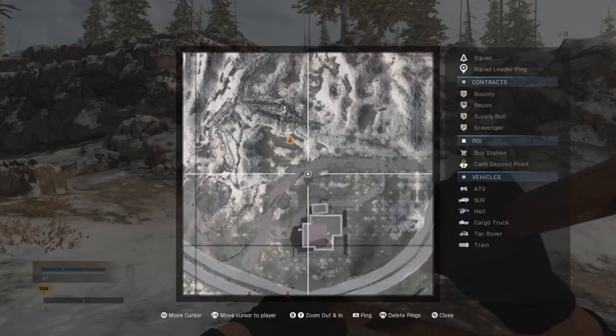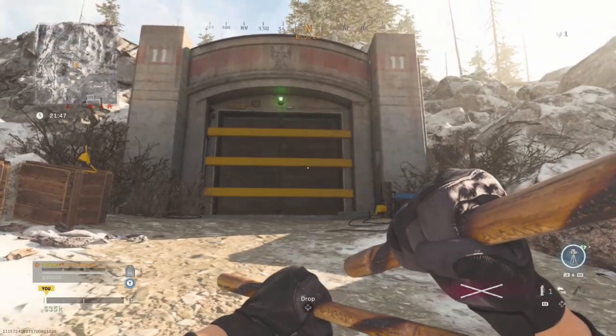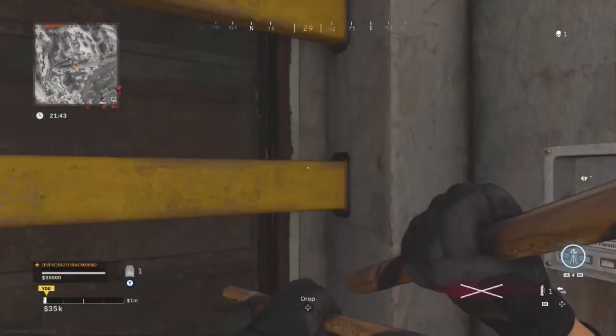After getting the correct code, head to the secret bunker just north of Military Base. A good reference: find Military Base, then find the fire station — the bunker will be just on top of the fire station. When you get to the bunker, no more codes are needed. Simply go up to the keypad on the right and open the bunker.